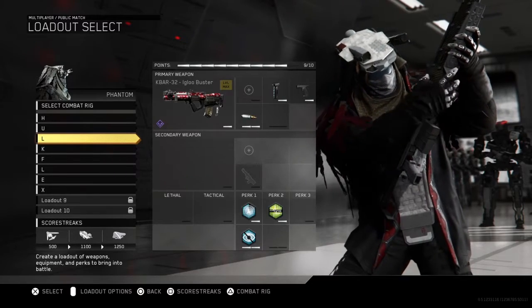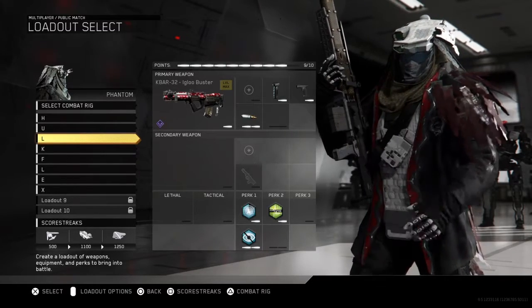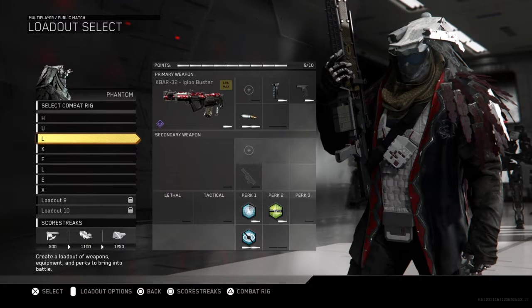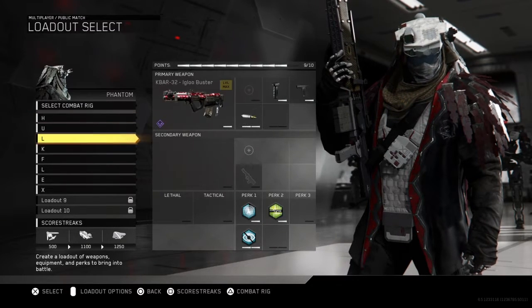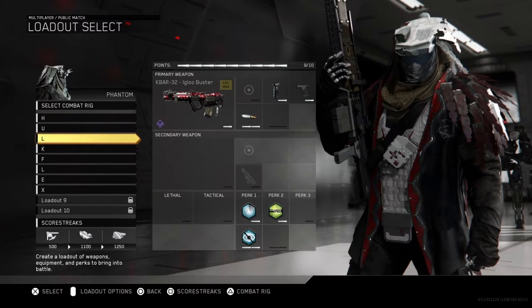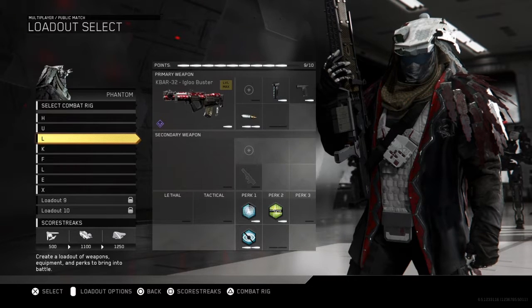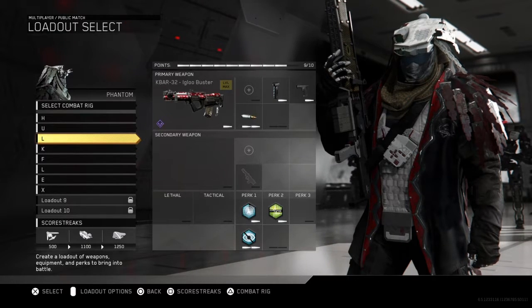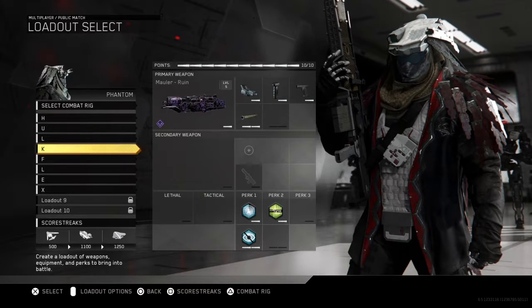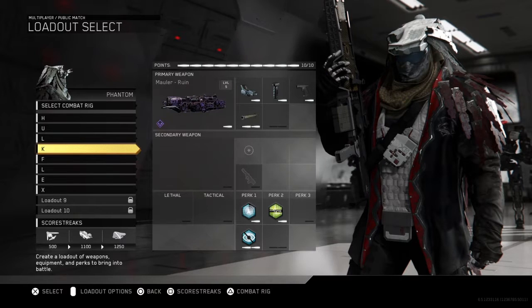The Igloo Buster — everybody has this, it's a great gun. I like the Snowflake sight on it; I've gotten used to it even though it takes a little getting used to. I prefer the MV4 over the K-Bar — that's personal preference. If I don't show any guns you're curious about, let me know and I'll throw up some gameplay and class it up.